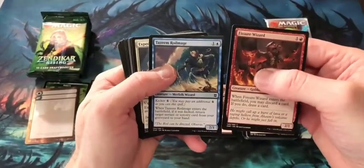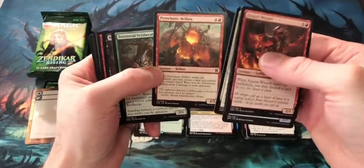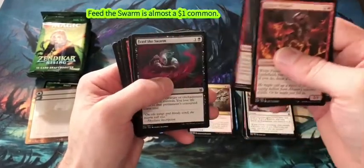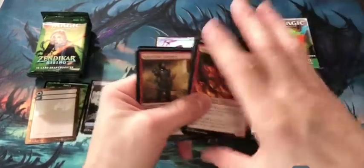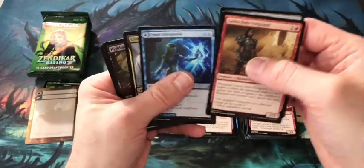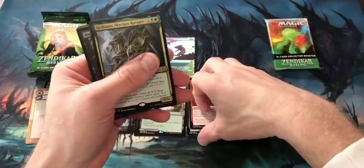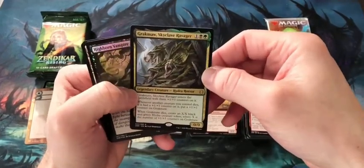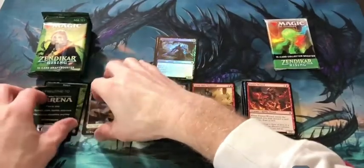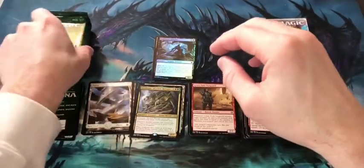Pack 3: Figure Wizard, the Royal Mage, Expedition Healer, Pyroclastic Hellion — some people say Hellion, I say Helion, probably doesn't matter — Territorial Skycat, Mnemona Skiddersneak, Grotag Bug Catcher, Feed the Swarm, Expedition Diviner. Uncommons: Goma Fada Vanguard, Relic Axe, Jwari Disruption, and Grokma Skyclave Ravager. I think black-green is going to be a pretty strong color combination in standard. Our foil is a Highborn Vampire. And a token — plus a stupid ad card. I don't understand why we need ad cards; the tokens have ads on the back — just make them all token cards.